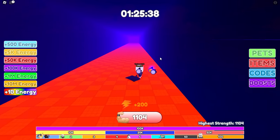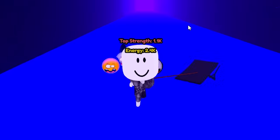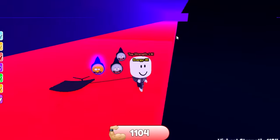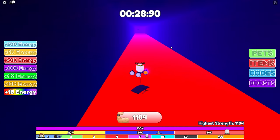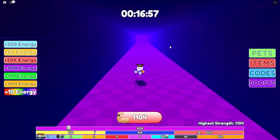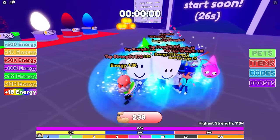We're at 1700 energy. We're going to buy more pets after this race, but I believe I need 5000 energy and I only have about 2000. I'm already number one on the server with 1100 strength. Not surprising if you're a regular viewer — I tend to dominate every single game I play. That's the whole point of this channel. We just dominate and try to spend as little Robux as possible. Developers got to get paid, but then Roblox takes 70% of it, so it's kind of a scam. We just finished, only 3.8 thousand energy — not enough to buy the 5k egg.